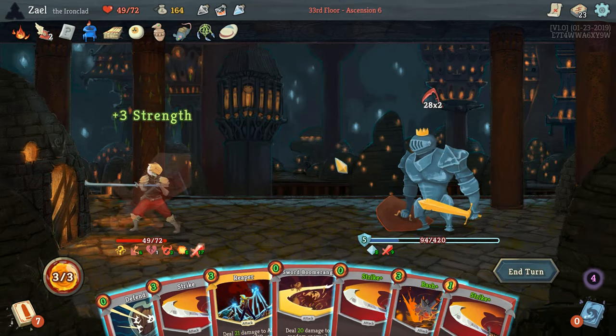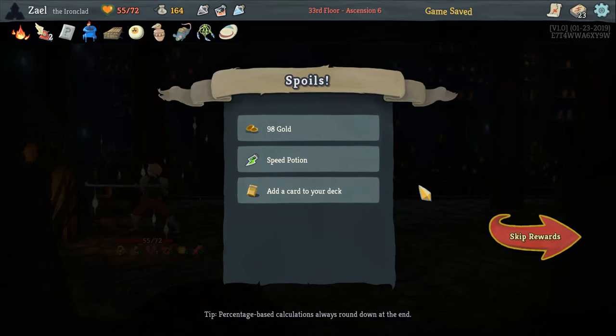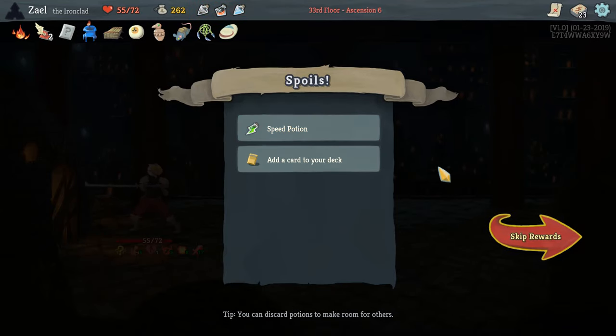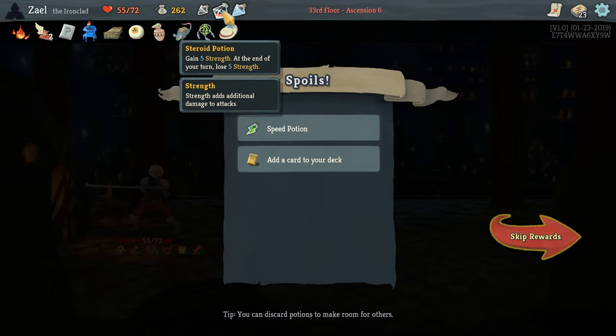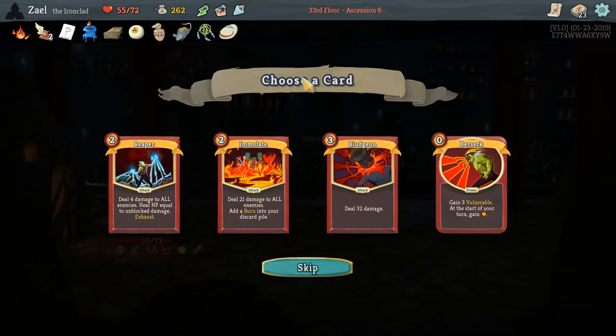Now here comes his power phase, and this is why strength scaling is so important — we're at 14 Strength right now. We have set up, and we're not going to spend too long in his power phase. Here comes a big kill. You saw how important Sword Boomerang was there. That strength scaling is crucial. The strategy for the Champ is basically: when he hits half health and powers up, you get a free attack, then he'll hit you with a massive multi-attack. The idea is to kill him before he gets that multi-attack off. Getting Demon Form out early means by the time he hits that phase, you should have enough strength to kill him — it's basically an instant win.